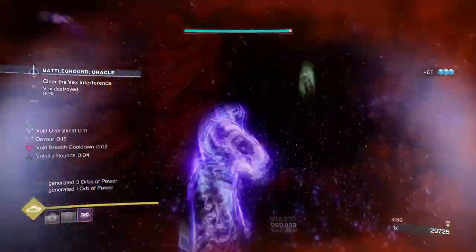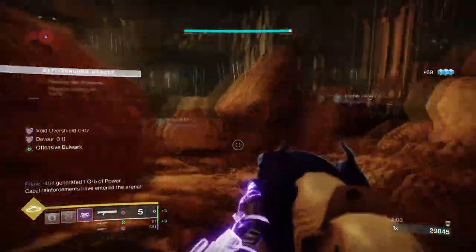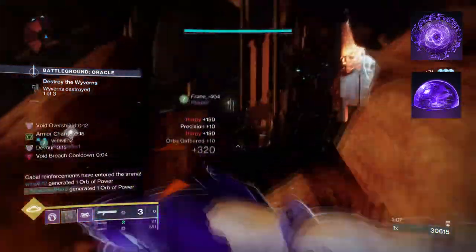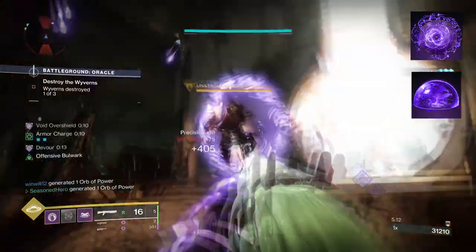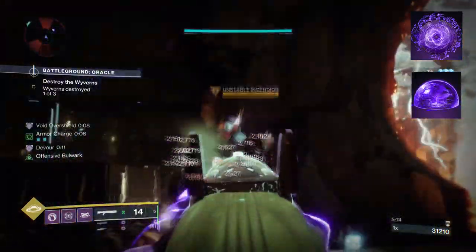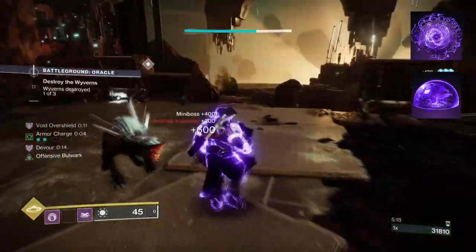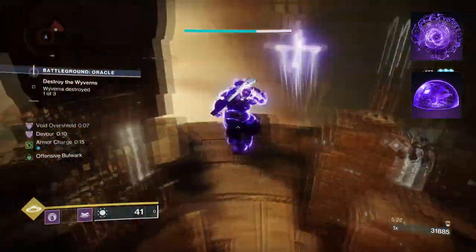Now if you like builds with a whole lot of risks to them, then the following is right up your alley. You're gonna want to have Bastion, where casting your super grants overshields to your allies. Casting the Barricade also grants you and allies overshields while also regenerating lost shielding. Then you want Offensive Bulwark, where upon having an overshield your grenades charge faster, you have increased melee range and damage, and melee kills extend the duration of shielding.